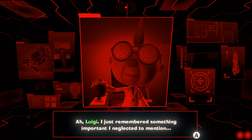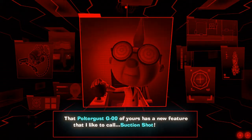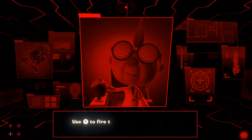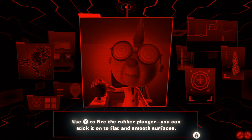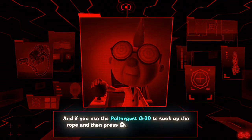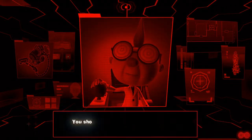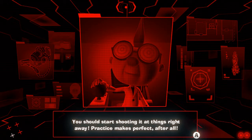Luigi, I just remembered something important I neglected to mention. That Poltergust G-00 of yours has a new feature that I'd like to call a suction shot. It'll work as a weapon for you on your adventures. Use Y to fire. The rubber plunger — you can stick it on to flat and smooth surfaces. And if you use the Poltergust G-00 to suck up the rope and then press A, you can tug on objects and pull off a powerful slam to break them. You should start shooting at things right away. Practice makes perfect, after all.